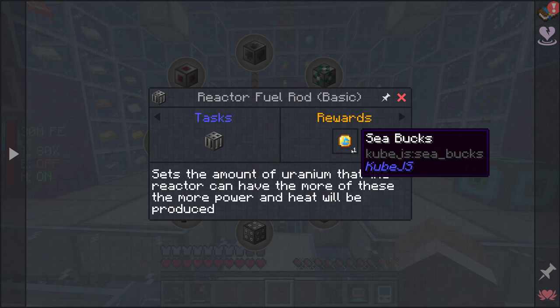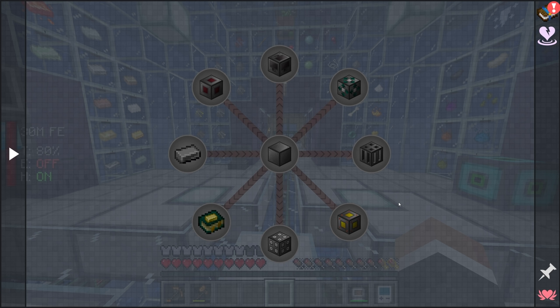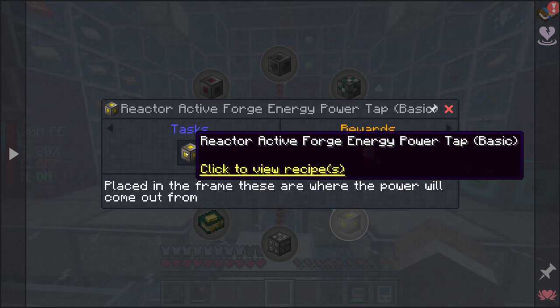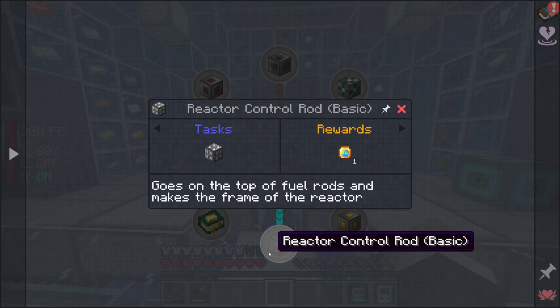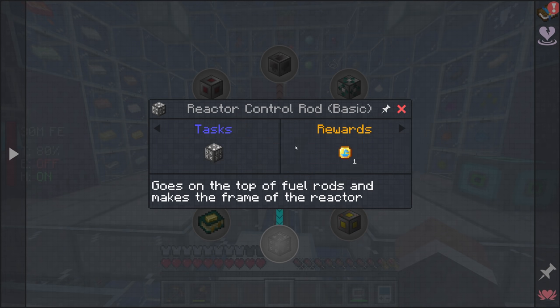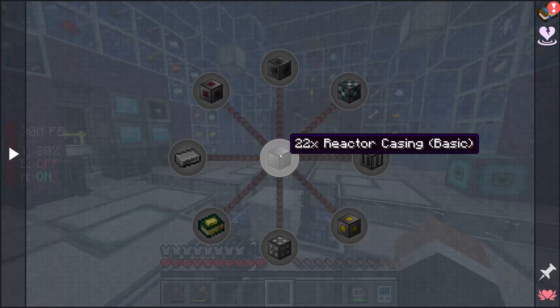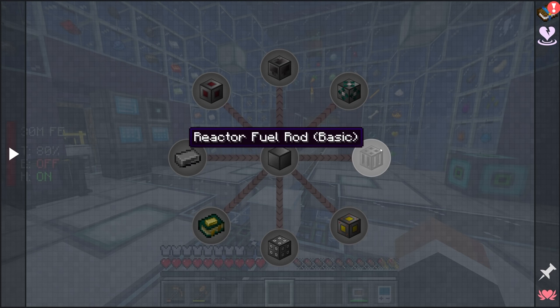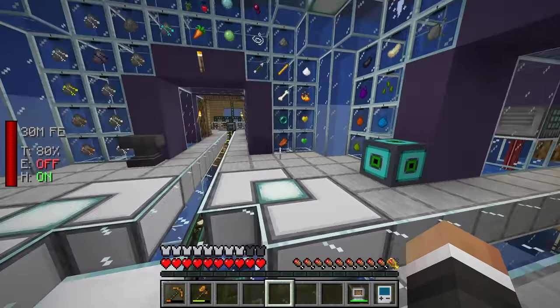There's also the reactor solid access port, which allows you to add and remove fuel from the reactor. The reactor fuel rods determine how much uranium you can put in at any given time - the more uranium, the more power produced, but also the more uranium actively used. There's also the reactor active forge energy power tap, which lets you pull power out of the reactor, and finally the reactor control rods, which go atop your fuel rods.